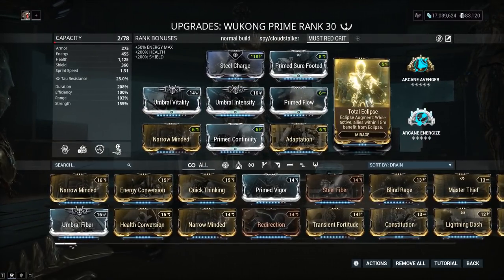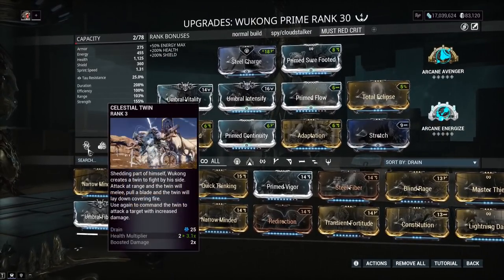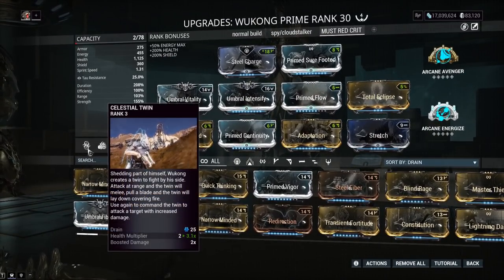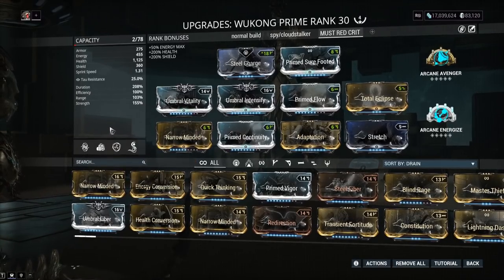Eclipse will also buff your damage depending on how much light you're currently in. With the Total Eclipse augment mod, you can share this buff with teammates — including allies like your cat and your clone — within 15 meters. That means your weapons become buffed, and since your clone is basically an aim bot, there are lots of weapons that will do additional damage with it.